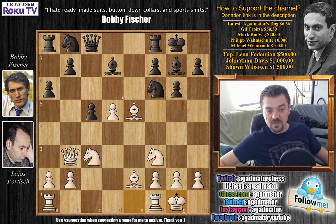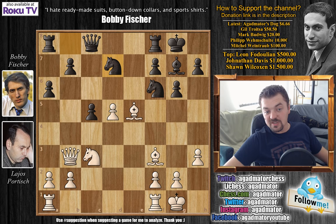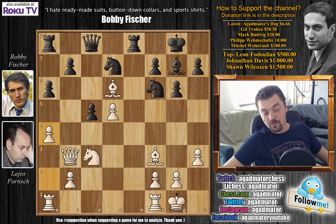So after castles, we have bishop to g4 by Fischer, h3, captures, captures, and now knight b to d7. Fischer gave up the bishop pair, but he will soon win one of the bishops. Bishop to d6, attacking the rook, rook e8, and now a4 — only now does Portisch go for this a4 resource.